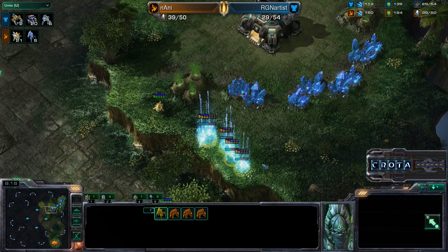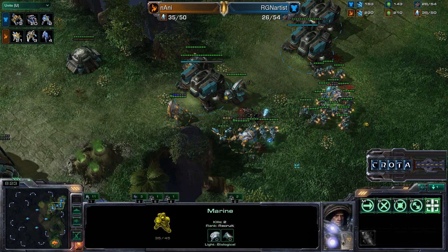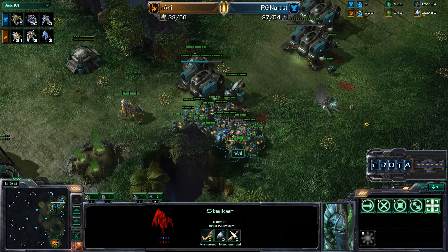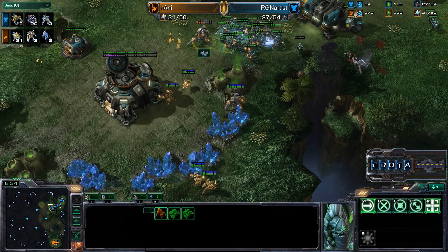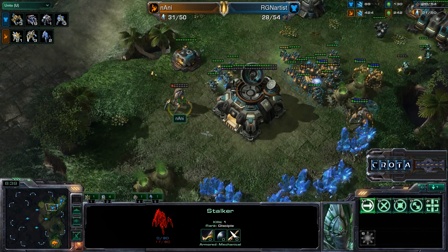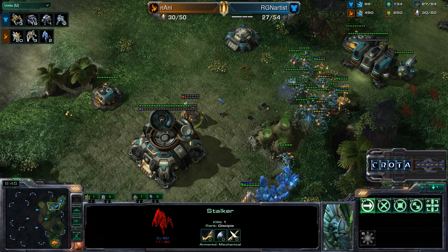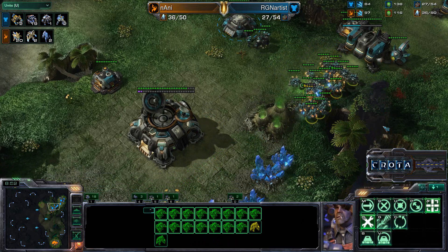More warp-ins coming as well, with a Probe now up on the high ground able to warp in units there. Stalkers fighting back against all those Marines — there are only about two Marines left. This one poor Stalker is going to get taken down. But in come more Stalkers and Zealots with that Probe. The Stalker is now running away from SCVs, and that is a rather funny sight — there are so many SCVs that the Stalkers actually have to disengage.